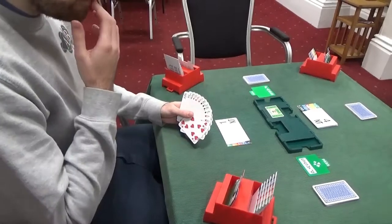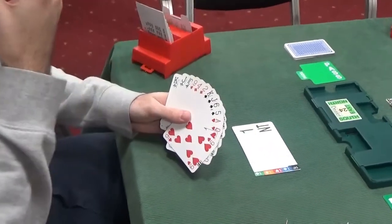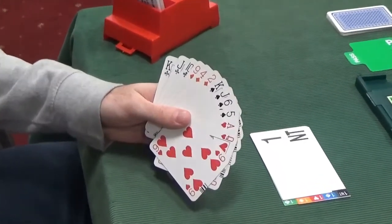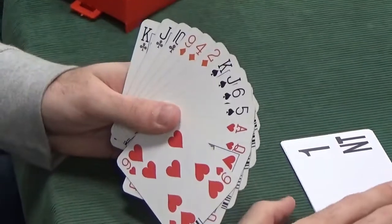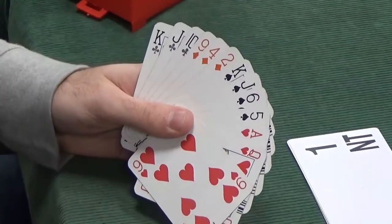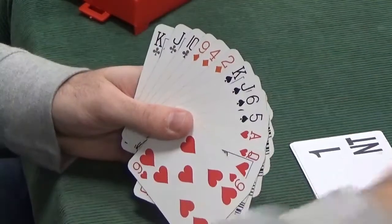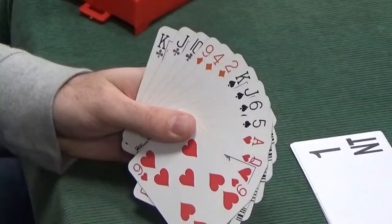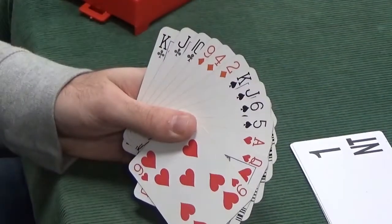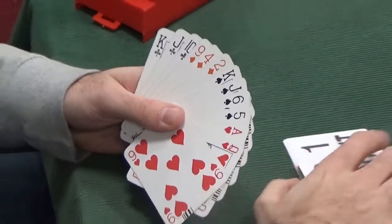Our partner's bid quantitative four no-trumps. It's a direct question: are you minimum or maximum? If you're maximum, have a go at a small slam; if you're minimum, pass. We have 14 points, which is the maximum for our 12-14 point range, so we're going to bid six no-trumps. It's important we recognise this isn't asking for aces — if it were Blackwood, we'd reply with however many aces we have. But after no-trumps, four no-trumps should be quantitative.